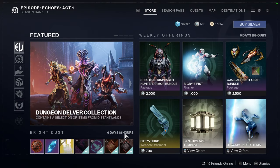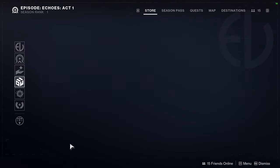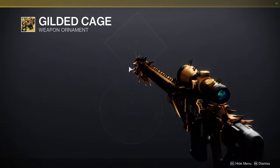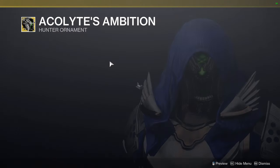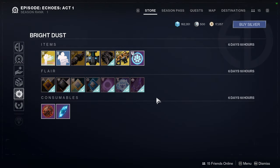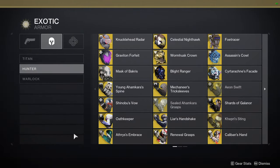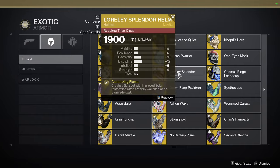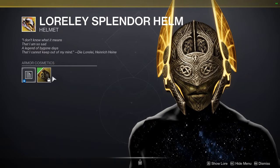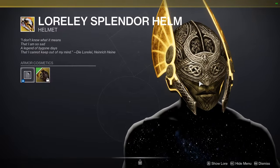We have Dance Off. We have Gilded Cage — I definitely think this one's cool, but it's not my favorite. Acolytes Ambition for Hunters — definitely super cool, definitely pick it up, it's really really good. For Titans, it's going to be the Lorelei Splendor Helm — one of my favorites too. And this other one here — I'm not even going to try to say that — but it's really cool, definitely pick this one up.